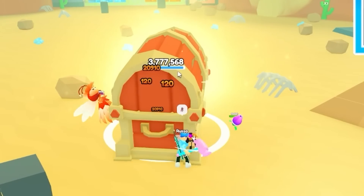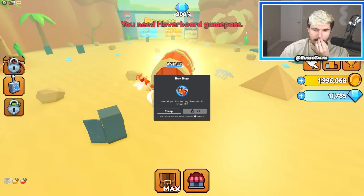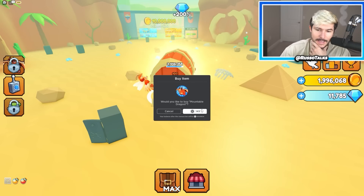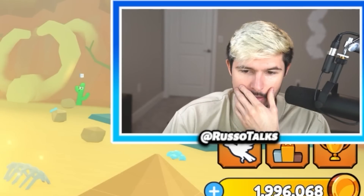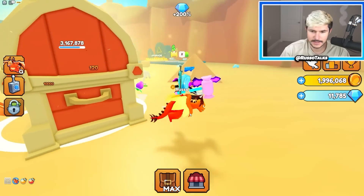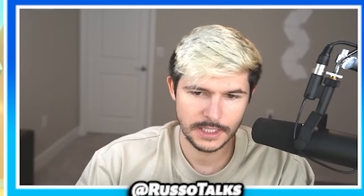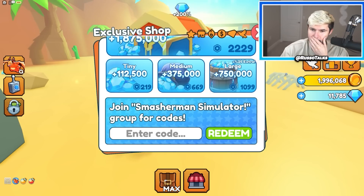Oh God, this is actually really hard now — it's getting really hard to destroy chests. I really want the mountable dragon. Oh, you have to buy a game pass for it — I should have known. I want to get it. Look at that, dude — that's sick. I mean, I'm kind of flying over them, but still I'm on a dragon. That's actually pretty sick. I'll take a mountable dragon any day.